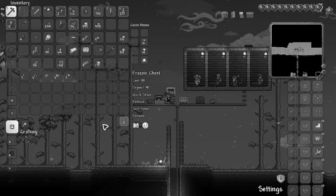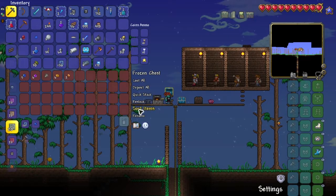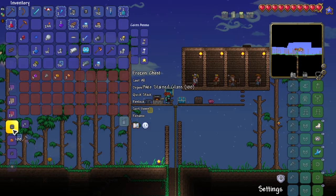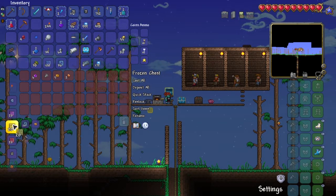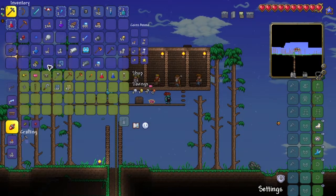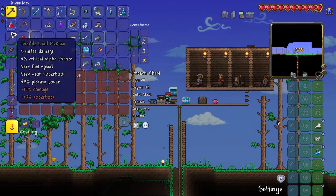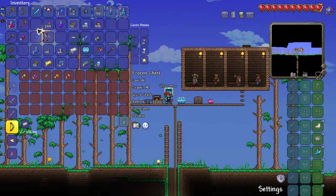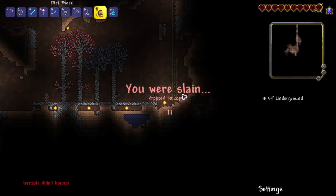With that out of the way, let's get started. This episode starts with me getting money via stained glass from gems I've gotten from farming and spelunking. I'm mainly saving up for the mini shark and a certain item from the traveling merchant. I also upgraded my pickaxe and bow to help with spelunking, and I tried a little gem corn farming but that didn't work out too well.